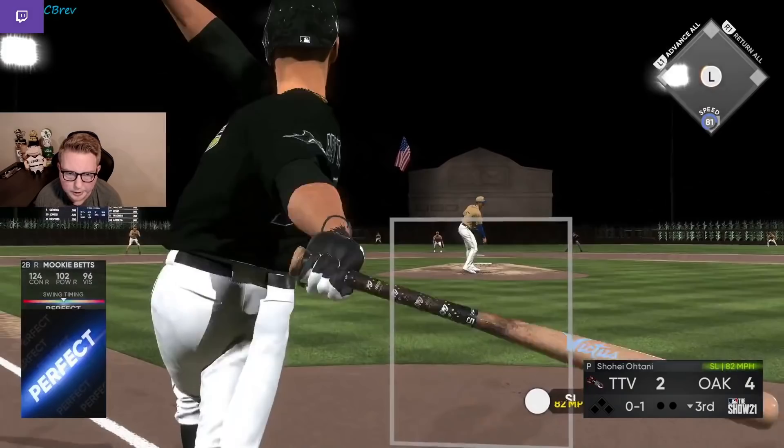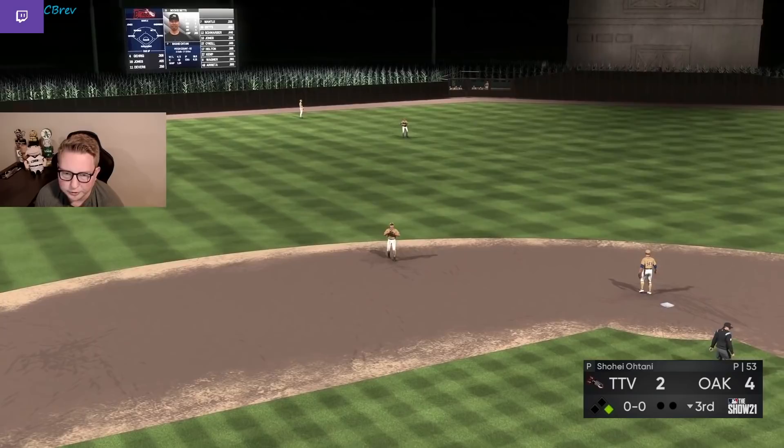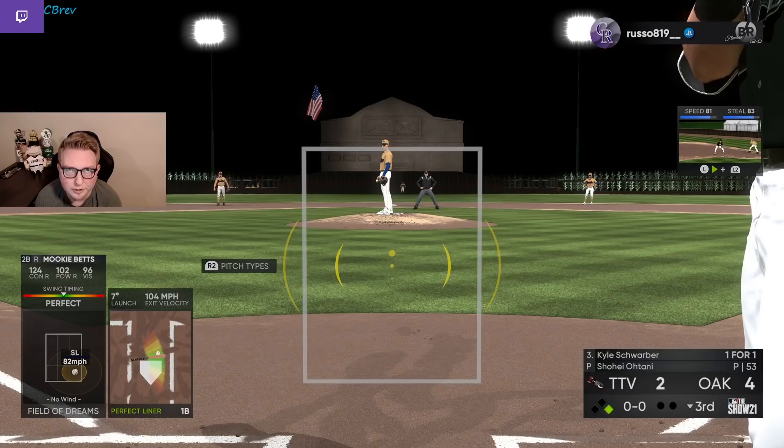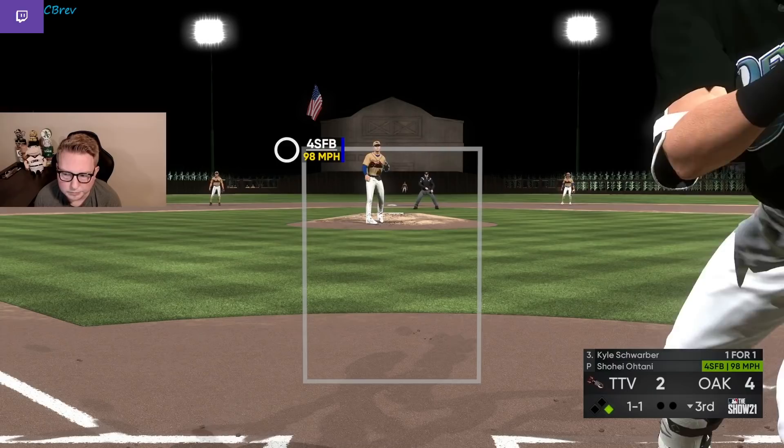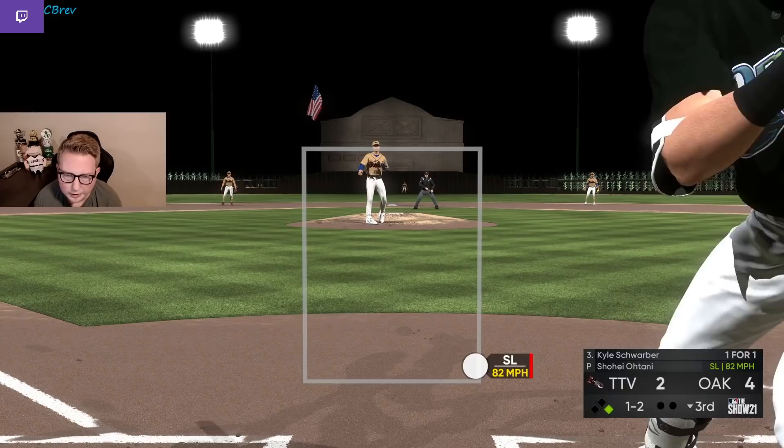Fastball into slider there — Mookie rips it for a single. Good start, especially crucial now. We get Schwarber up with no shift on. I'm going to be sitting splitter here — he's throwing a lot of first pitch splitters to lefties. He threw it low. I'm actually lucky I didn't just ground into a double play because he threw it off the plate. I don't know if he meant to do that or not, but it was almost genius.